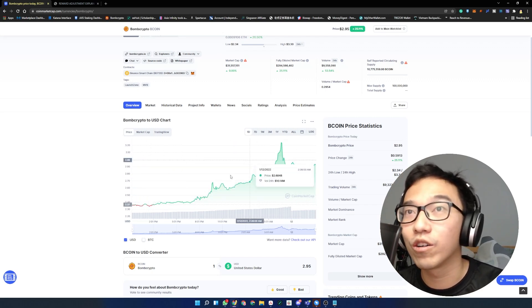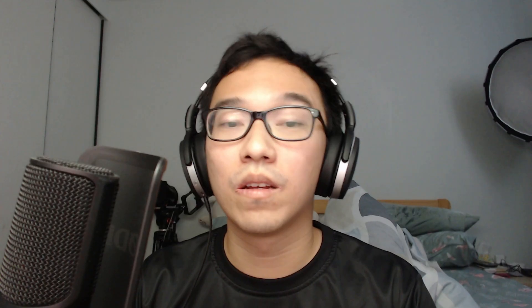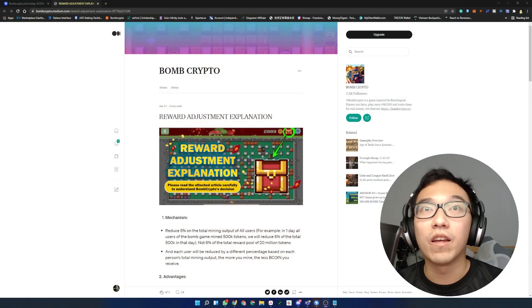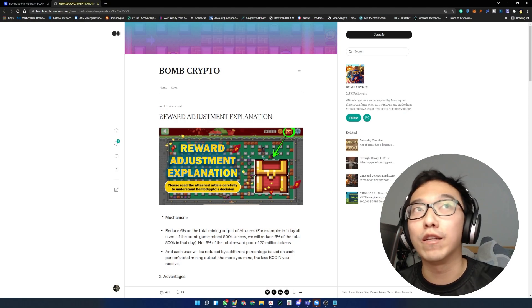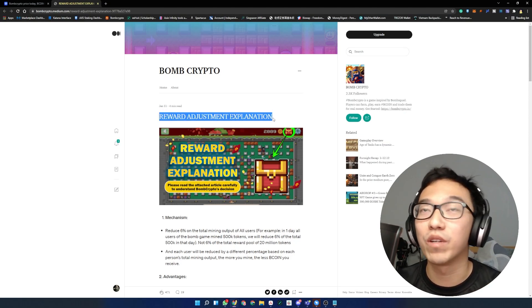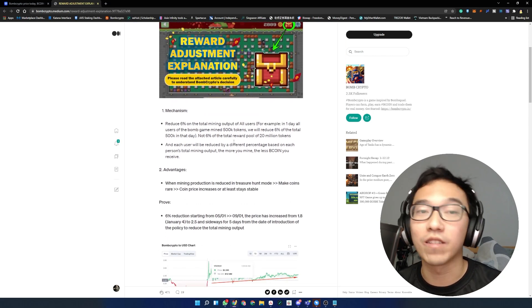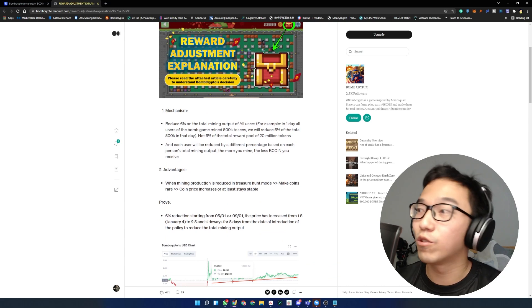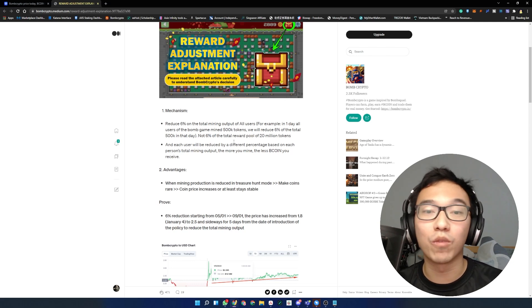So if you're wondering what caused this little run up, we're going to cover it in this video. The reason for the run up is really because of the update that was released yesterday. There was a reward adjustment, and when this was done, they gave an explanation for it. The first thing they did was to reduce the earnings by 6%.